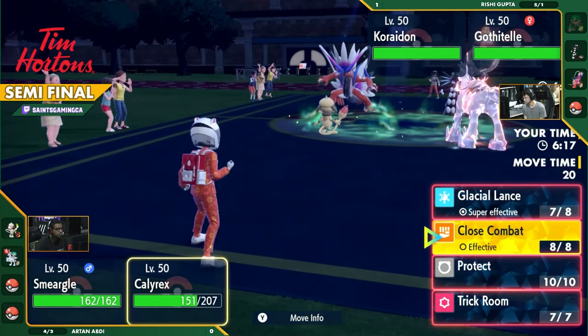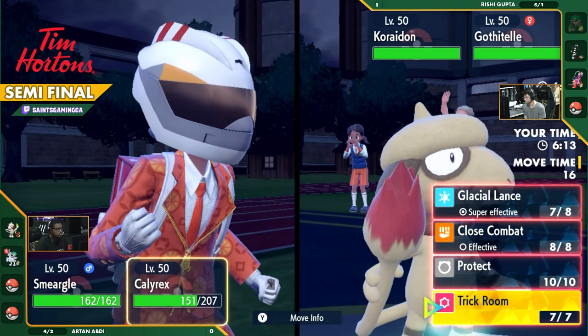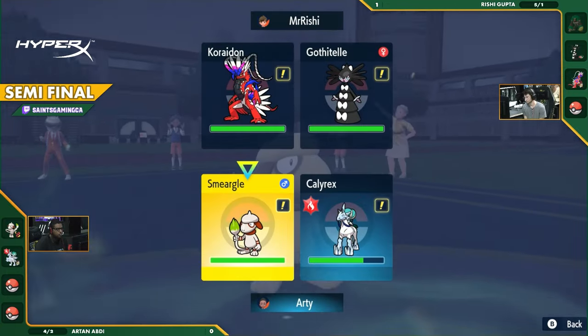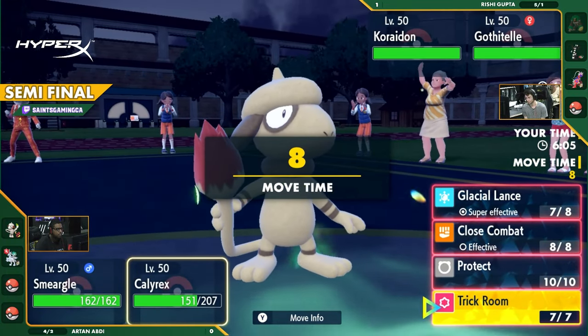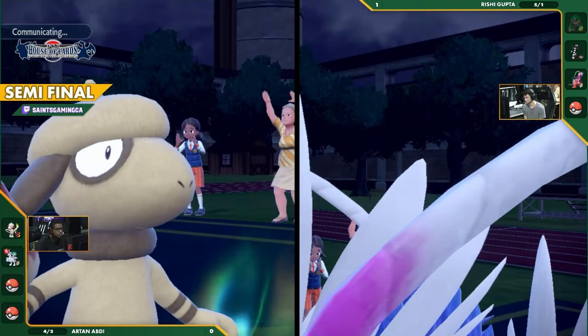Even Calyrex can't switch out. So what move is Calyrex going to go for? Do you have Trick Room or Glacial Lance? That's basically it — that's the only stuff you have to worry about. You can just set up to be in a good situation for whatever move he goes for. You can try to play around the Trick Room, play around the Glacial Lance, and on top of that, you can Taunt for the Trick Room.